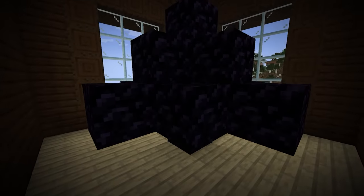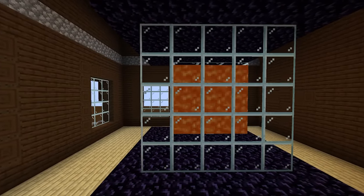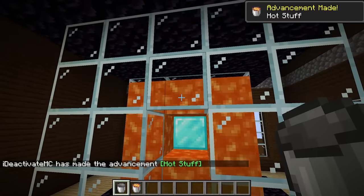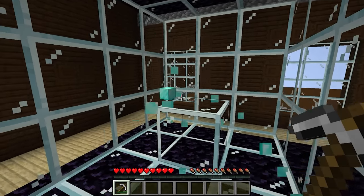If you're lucky enough to find the obsidian room, you'll find a diamond block concealed within the obsidian. The other room is the lava room, which contains a glass case with lava inside. Clear out the lava within the glass case and you'll find another diamond block. Woodland Mansions are the only place in which a diamond block can generate.